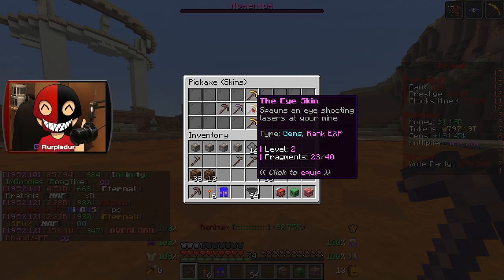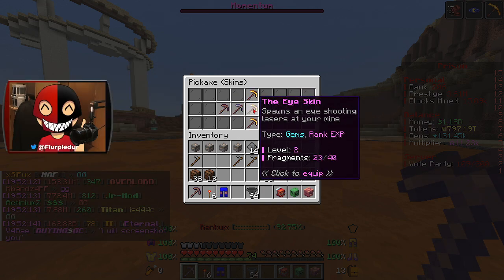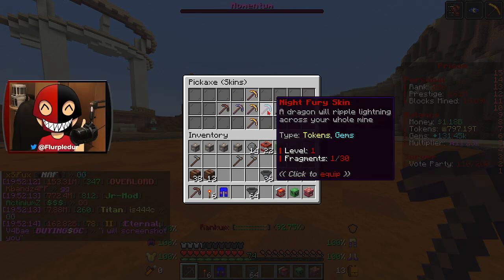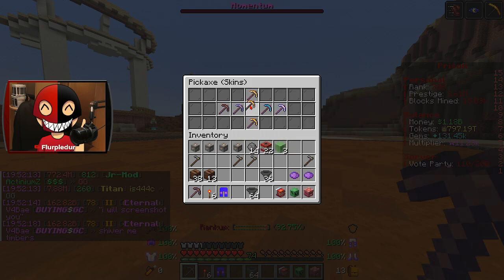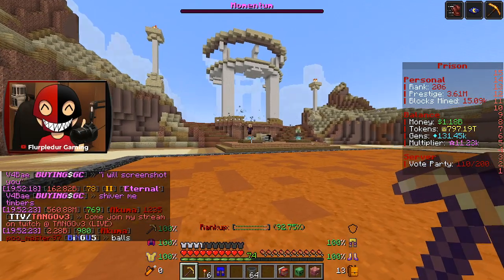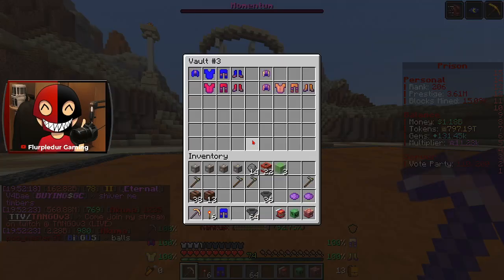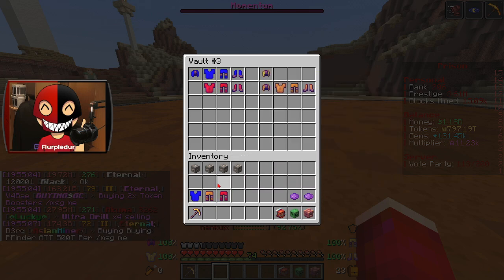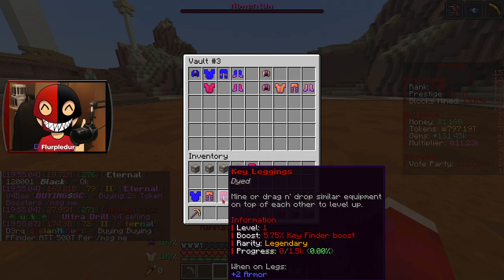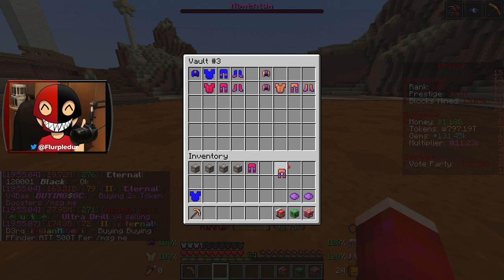Is that every single skin now? The Eye is level two and it gives gems and rank XP, which is mainly what I want. Tokens could be cool too but I'm going to go with the Eye. I did get some armor upgrades — we actually got an upgrade on pants which I'm just going to salvage because there's no reason to throw them on.